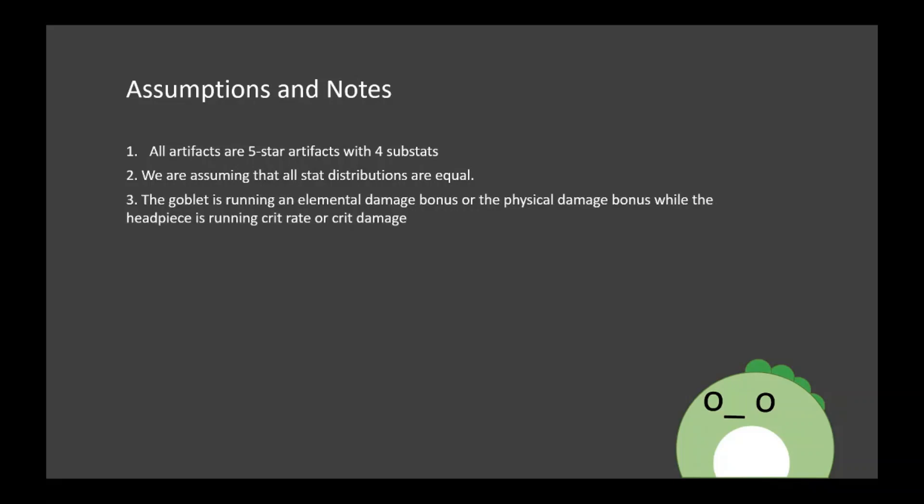Assumption 3: The goblet is running an elemental damage bonus or a physical damage bonus, while the headpiece is running crit rate or crit damage, depending on which stat you need. This video is primarily focused on DPS unit artifacts, since most units are running with damage as their focus — you have your support DPS and your regular DPS. Of course, there will be support units like Barbara or off-meta stat units like Noelle, which require very different gearing and thus have different chances of getting what they consider desirable artifacts. With Barbara you want a lot of HP, and with Noelle you want a lot of Defense — it's going to be very different.